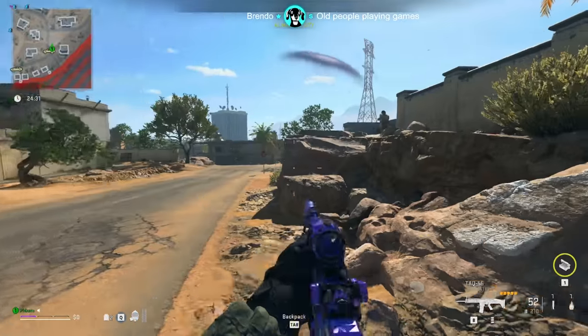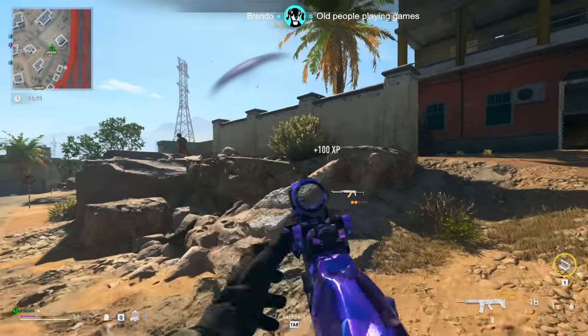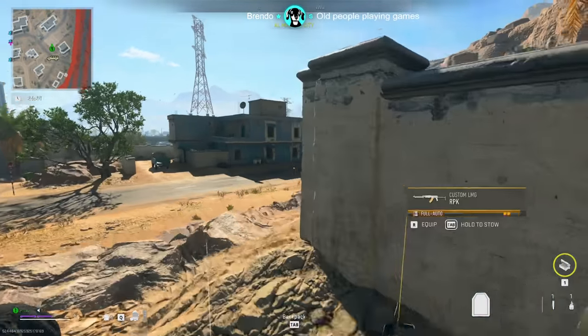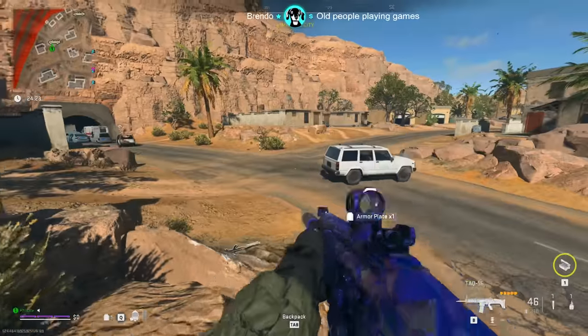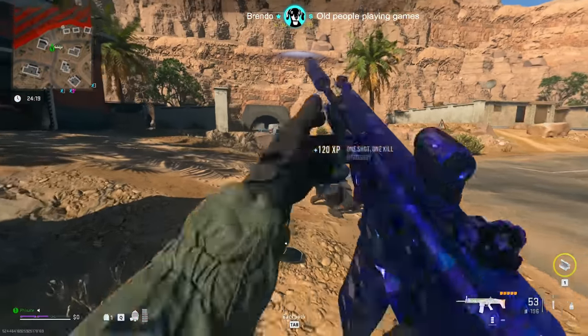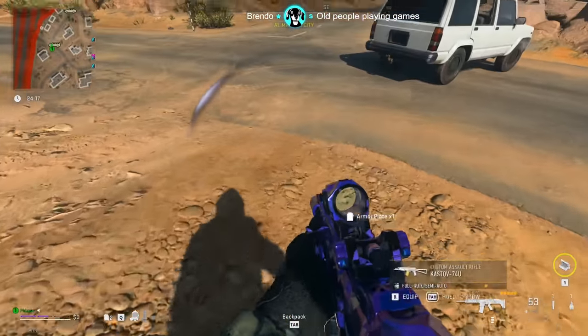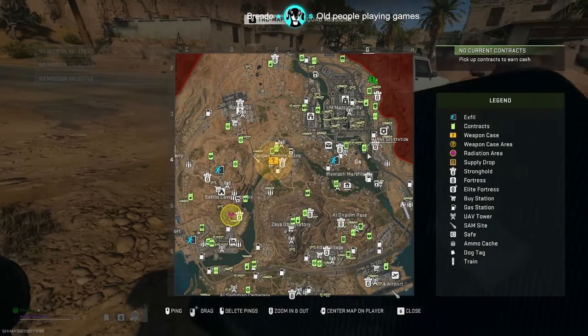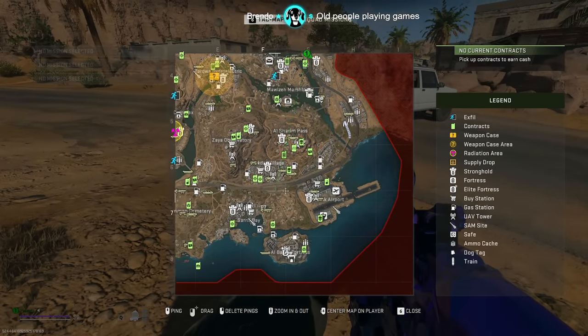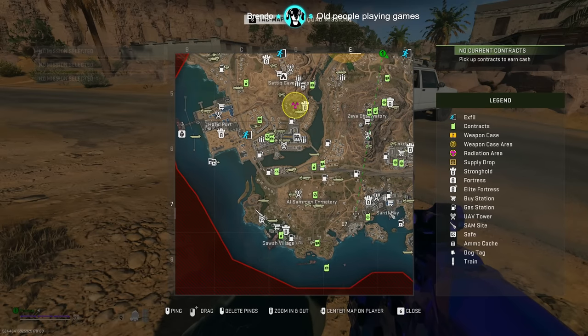Soloing the Jug is also pretty easy in hydroelectric since he just rushes over the bridge once you start aggroing the AI around you. If you're having trouble clearing the Jug solo, I would highly recommend just using a ladder strat. He kind of likes to follow you up ladders — climb up onto a roof, let the Jug follow you up the ladder, shoot him in the back as he's climbing up, jump off the roof, and go start climbing the ladder again. Just rinse and repeat and you'll keep shooting him in the back easily.